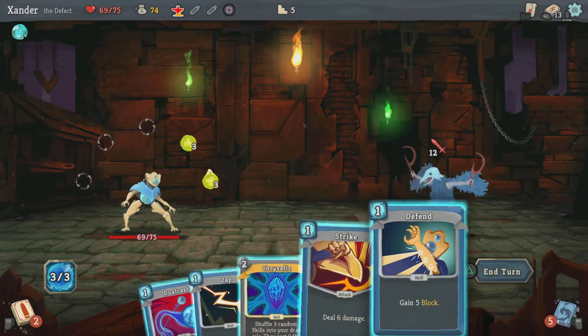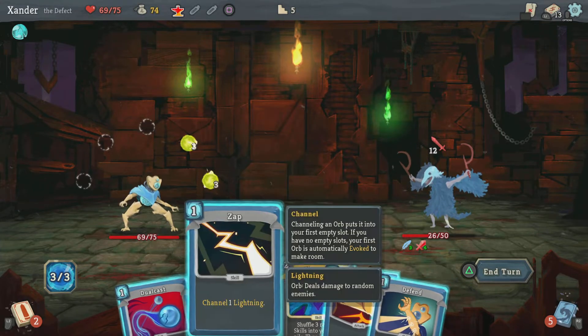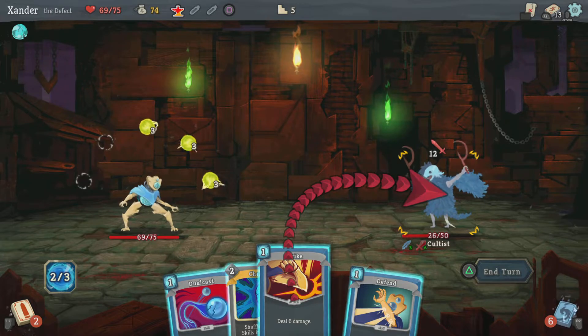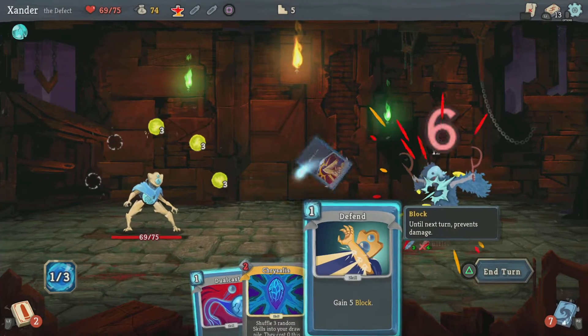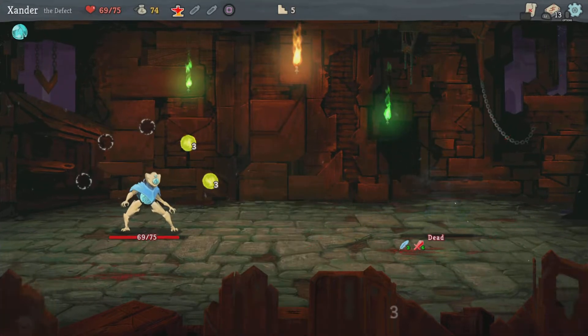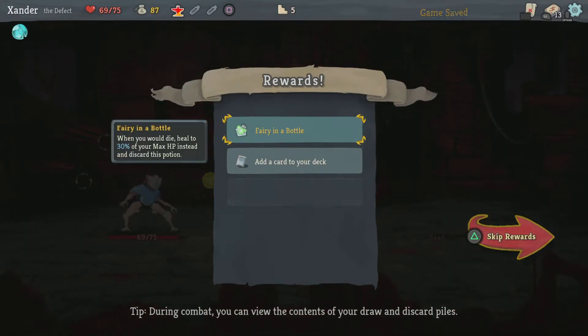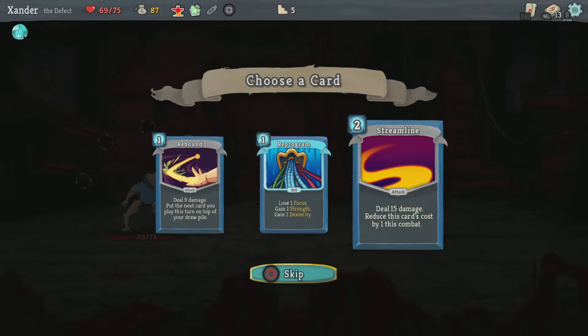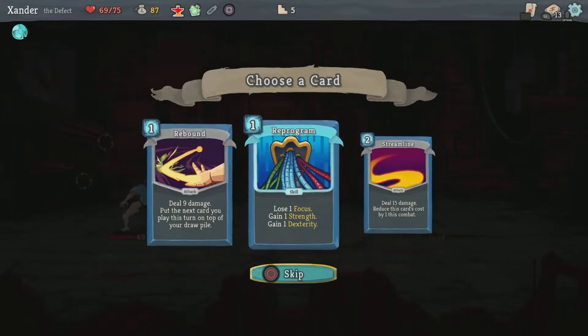Gonna take some damage unless I do enough damage to him — 9. I got him, good. Really got Fairy in the Bottle — whenever you would die, heal to 30% of your max HP instead and discard this potion. I like that.